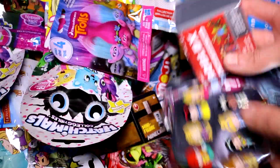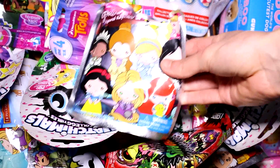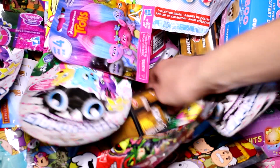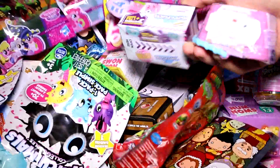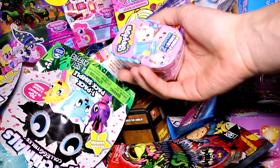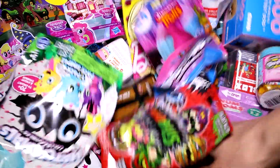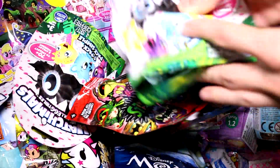We have a Roblox Series 1 figure and we have the Disney Princess Figaro key rings. I just need three more. And we have a Shopkins Happy Places Season 2 and a Shopkins Easter basket. So let's go ahead and find one more. And we have a Hatchimals Collectible.